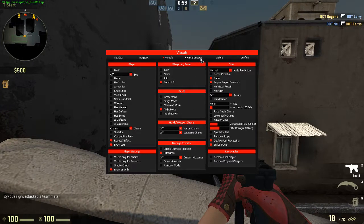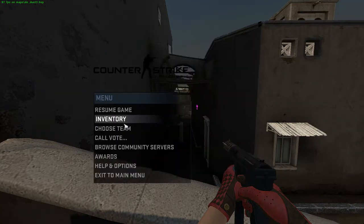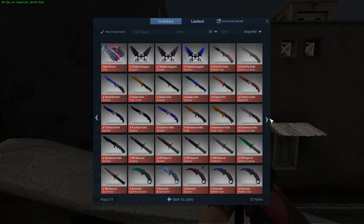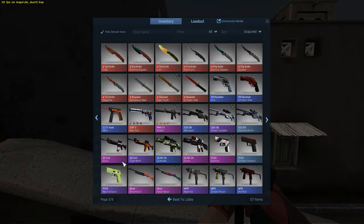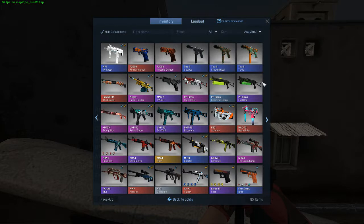This is basically the visuals section. In the misc tab, you can do an inventory changer — I'll show you guys that right now. This cheat is really good because it has an inventory changer built right into it, which is really nice. These are all the gloves, all the knives, everything you get. That's pretty much everything for the inventory part.